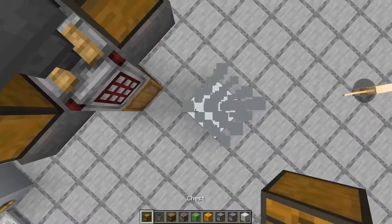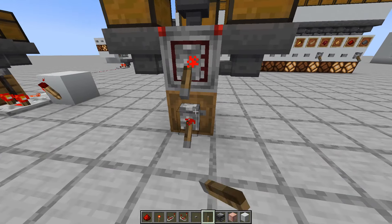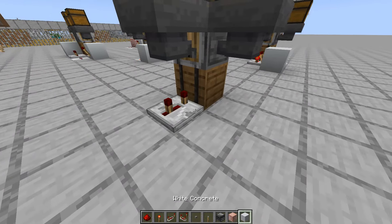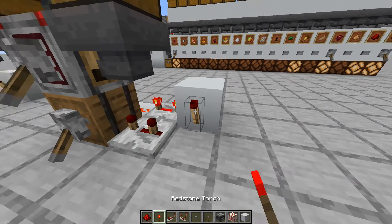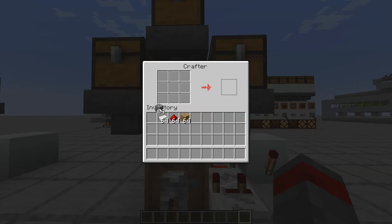Grab two levers and place them here, activate them, then put repeaters here — this one is set to three ticks. Put a redstone dust, then a repeater set to four ticks, then your redstone torch here.